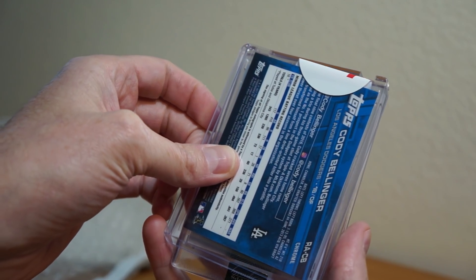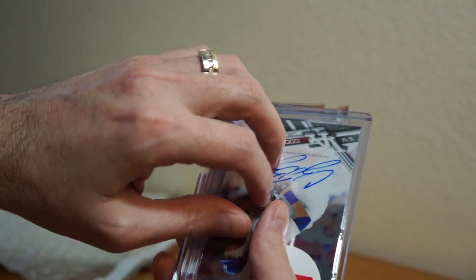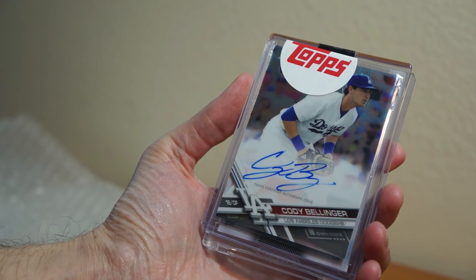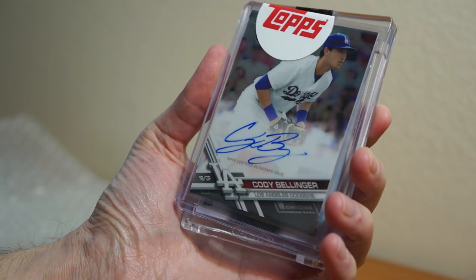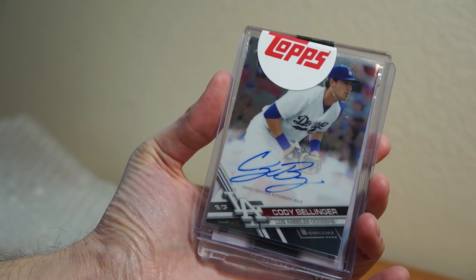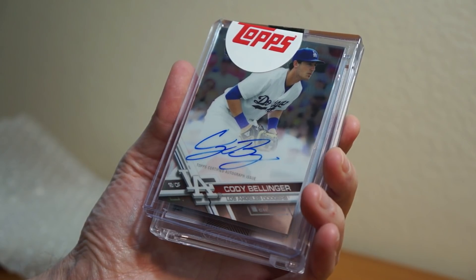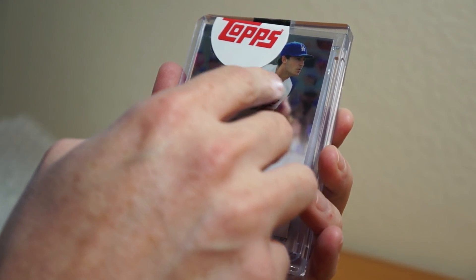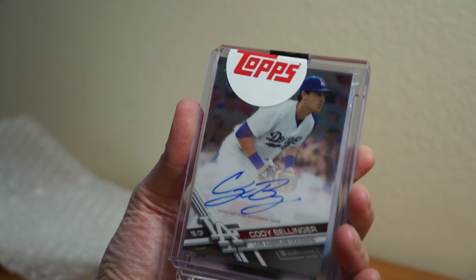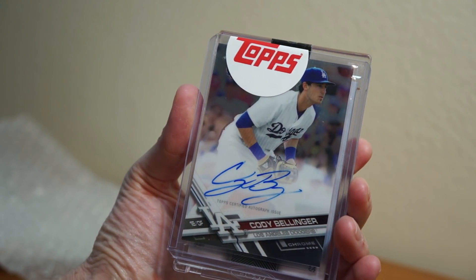First one, as you can see there, nice Cody Bellinger — just the base version of his auto from 2017 Topps Chrome. Nice. Taking a look at it there, I'm going to have to take this out. Looks like a little crease in the top loader or the penny sleeve there.